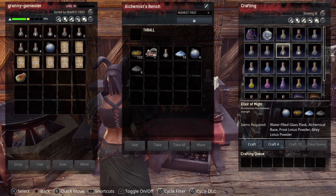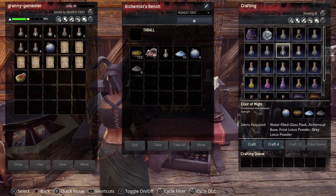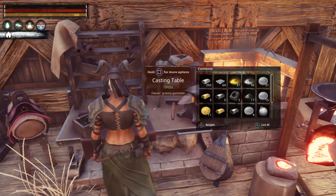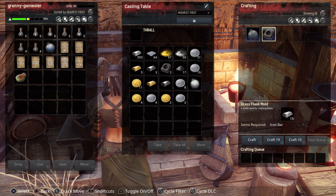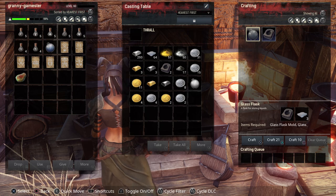The only one that it will stack with is the functional war paints, and that's why I'm covering this also in this guide. They last for one hour and you do lose them upon death. Now let's take a look at what it takes to make the strength elixir. It takes a water filled glass flask, alchemo base, frost lotus powder, and gray lotus powder.